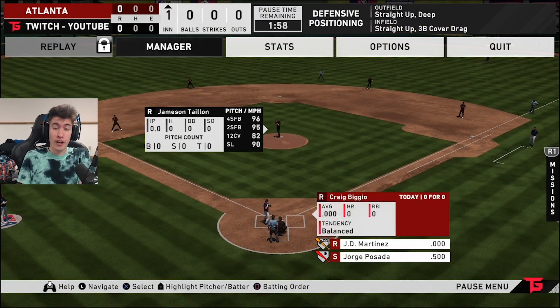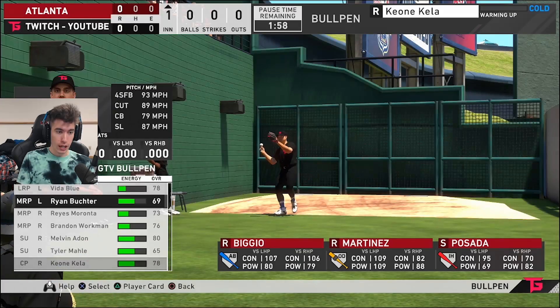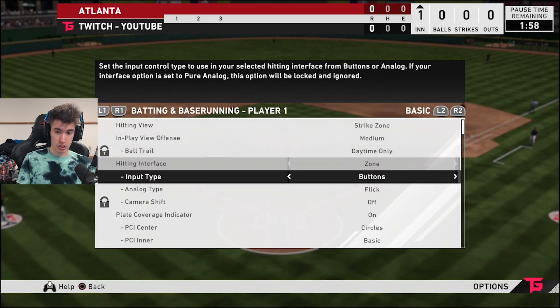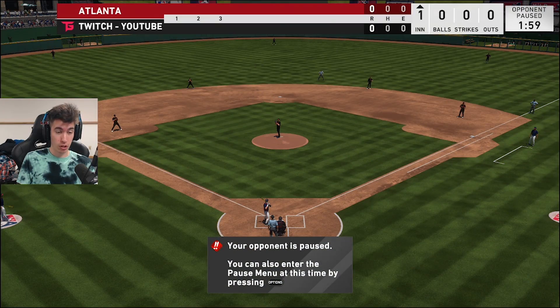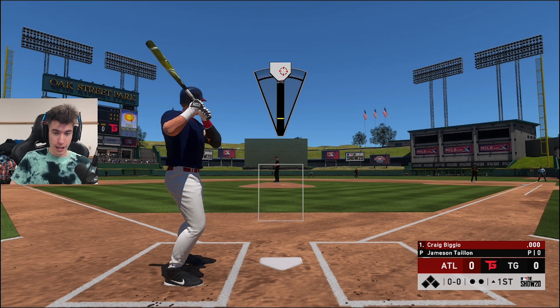I'm trying out fisheye for my camera angle and we're going to see how that goes for pitching. In my options, going to the PCI setting right here and just turning it off — it's going to be off. Zone hitting, invisible PCI. Hoping it goes well. I also might switch camera angles mid-game because I don't know how I'm going to like this one.